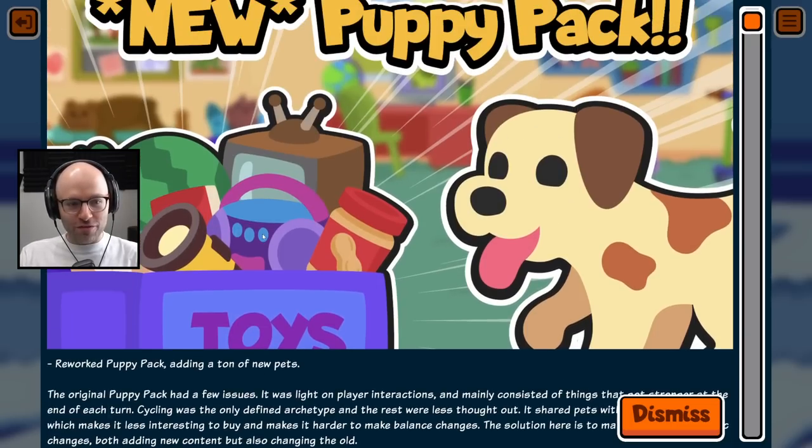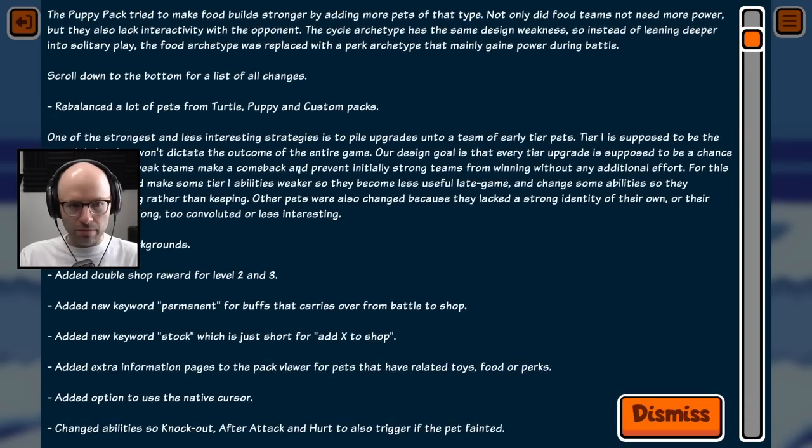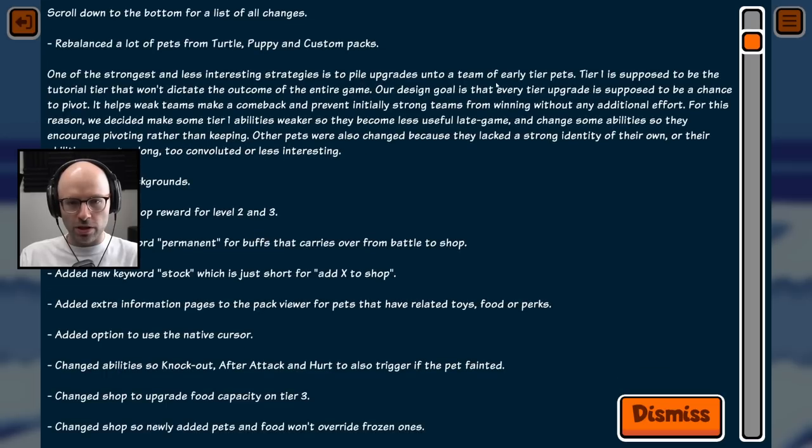55 patch nodes, 55 nerves, 55 buffs, 155 — they didn't actually add any micro transactions, I think. They reworked the puppy pack, adding a ton of new pets. The original puppy pack had a few issues. They rebalanced turtle, puppy, and custom packs — one of the strongest and less interesting strategies was just piling upgrades onto a team of early tier pets.